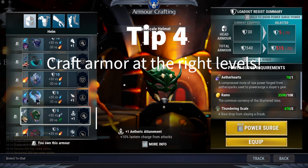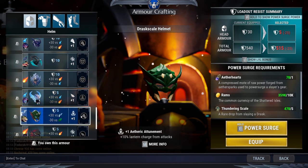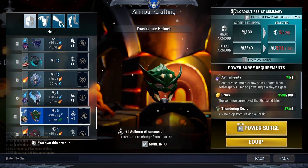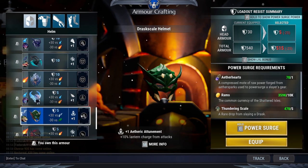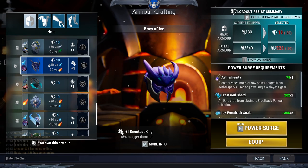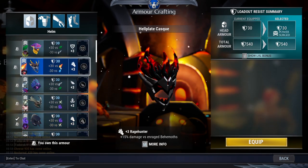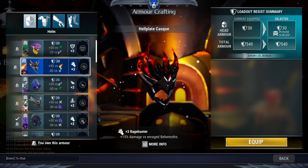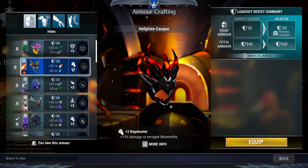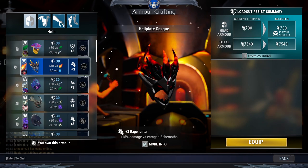Tip number 4: crafting the correct armor pieces at the right time in your game progression. Starting in early game, a nice helmet choice is the Drask Helmet, giving you the Ether Attainment passive — lantern charge from attacks — plus a power cell socket. When you start fighting Pangar, the Pangar Helmet is recommended for its stagger damage passive and power socket. A bonus choice would be the Helion Helmet, which gives the Rage Hunter passive for bonus damage when Behemoths are enraged, plus a technique cell slot — quite hard to come by in early game.